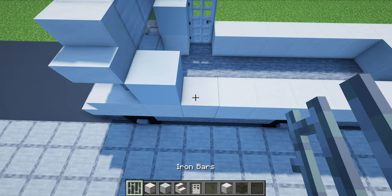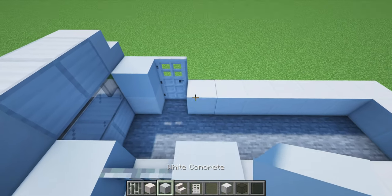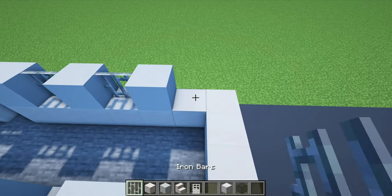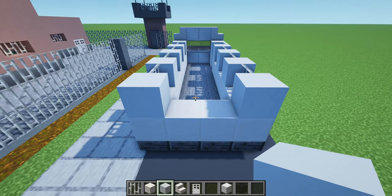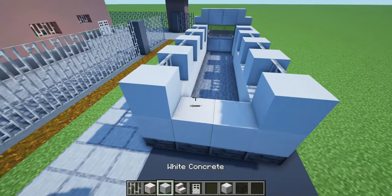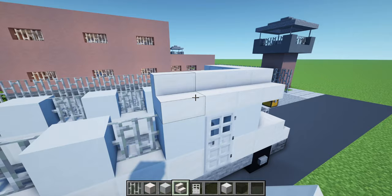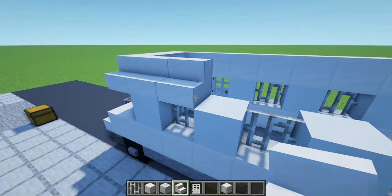Opposite the iron door, we want to place an iron bar on top of the block of quartz that corresponds with the door. We then want to place white concrete next to the door and the bar, and create an alternating pattern of white concrete, iron bars, white concrete, iron bars, extending all the way to the back of the build. On the back of the build we're just going to place white concrete to join it all together. We're then going to place quartz stairs extending back from the original set of quartz stairs on the front of the build, extending both backwards like so.